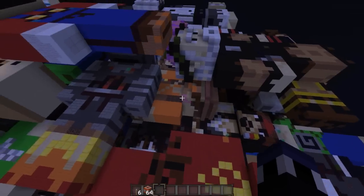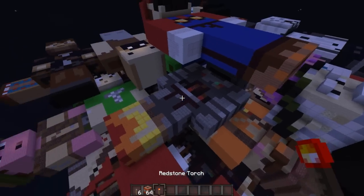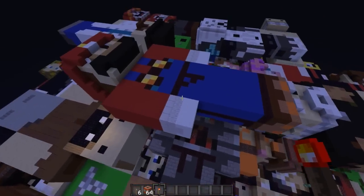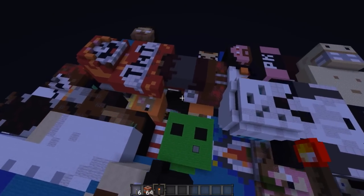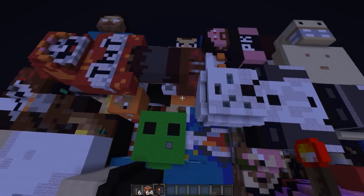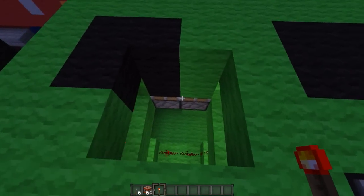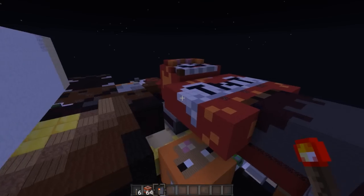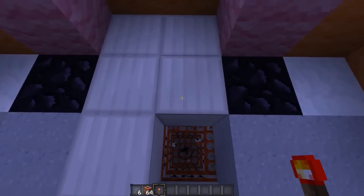I'm going to end off this video here, but not before taking a redstone torch to the heads that have TNT inside of them. If you guys want to check this out for yourselves, be sure to download it — the link is gonna be in the description below. This one is CMB Minecraft's head; it has this little 2x2 door design. If you want to see what's inside any of the other heads you recognized, feel free to download the map.